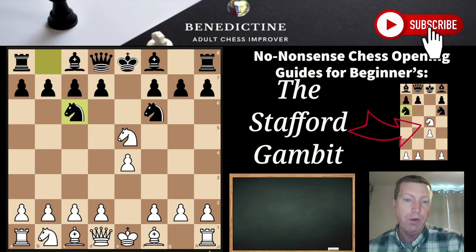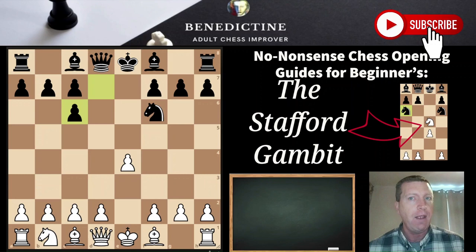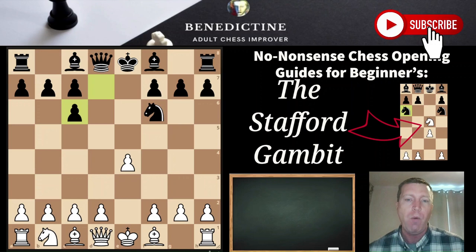So after e4, e5, knight f3, knight f6, and if you take the pawn, black plays this move and wants the aggressive action we've just seen. My advice here is: do not take the knight. What black wants is for you to go into this line — black wants the gambit on the board. And for me, if the player wants that so much, I always try to find a way to not play that. We've already won the psychological battle, because chess is a psychological battle as well, and you're denying them what they want.